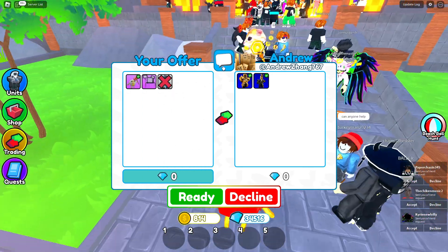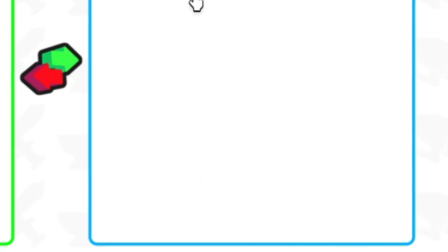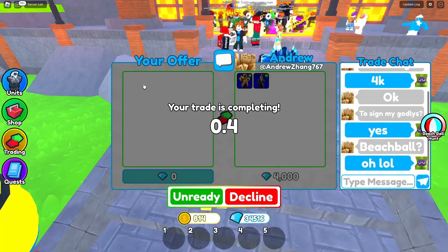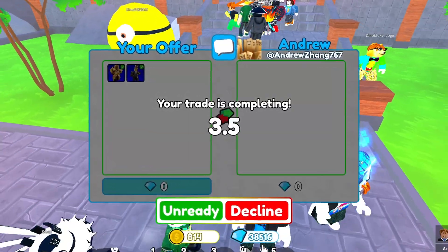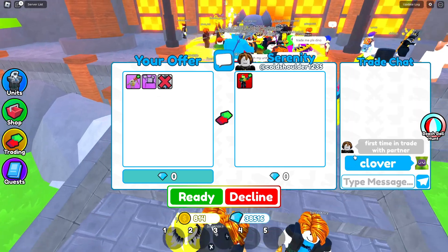That guy came back and offered four thousand percent — it's two godlies, I'll do that! This guy almost caught me giving my beach ball away for free on accident. And there you go, two godlies. Now we have a ton of gems. Partners are OP — you guys should all just get Partner.